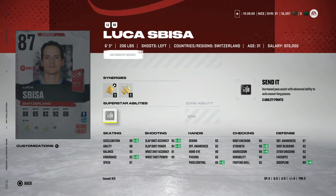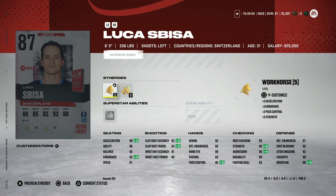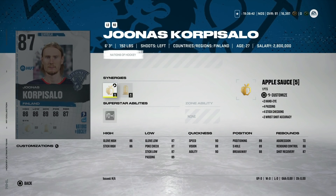The 87 Lucas Spisa has Workhorse, Bombarded, and Send It as his superstar ability — not very good. 87 speed, 89 acceleration at six-foot-three gives him good size. However, it'll cost about 35,000 coins for an 87 overall card. I would probably avoid this one. You really need to try and get as close to 90 speed as possible at this point in the game.